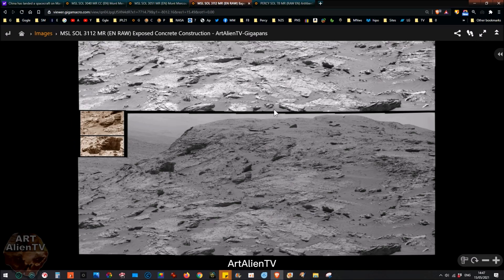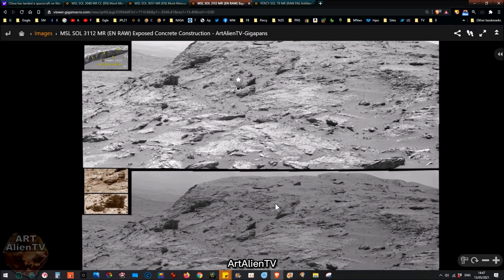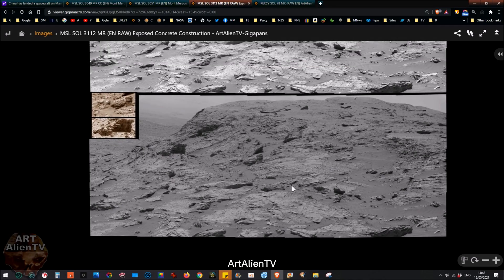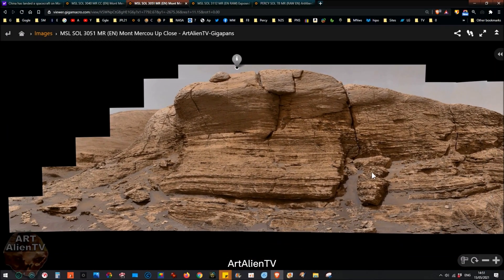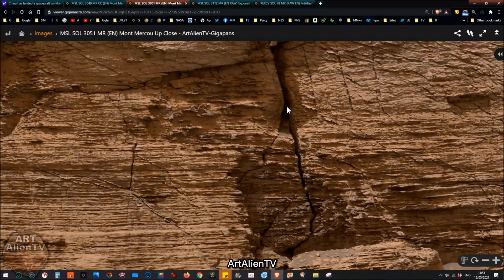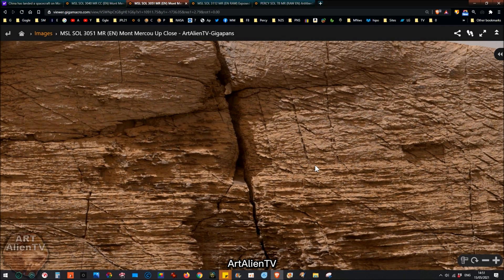Basically, we have this mound here. Now, this is called Mont Mercou. I think this mound is artificial. We've got a close-up of some of the details around this mound, and there's been lots and lots of images taken from on top of this, from in front of it, and from around the other side. We're at the back of this mound now. I've got this other colour version of the Gigapan, and you can see some highly complex detail going on here. And I said many months ago, even before we got close to it, that I thought this was artificial.